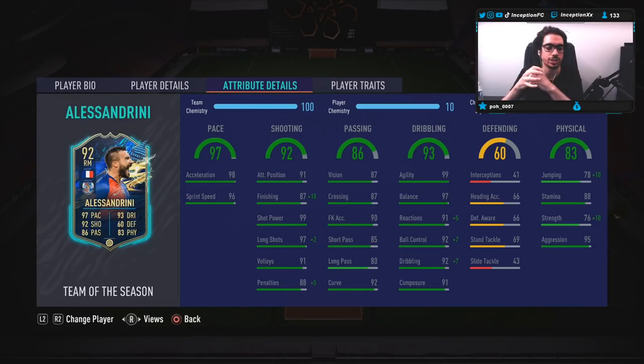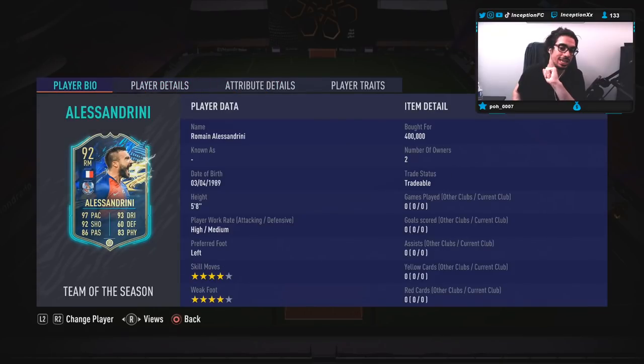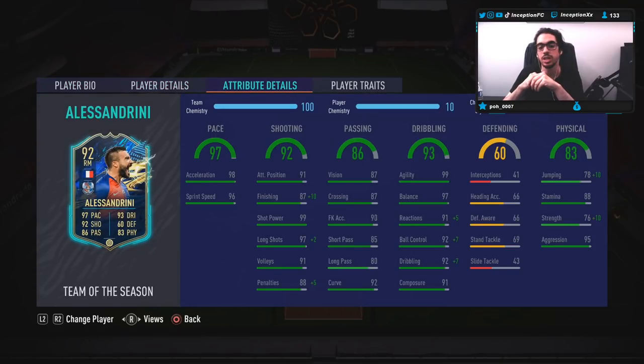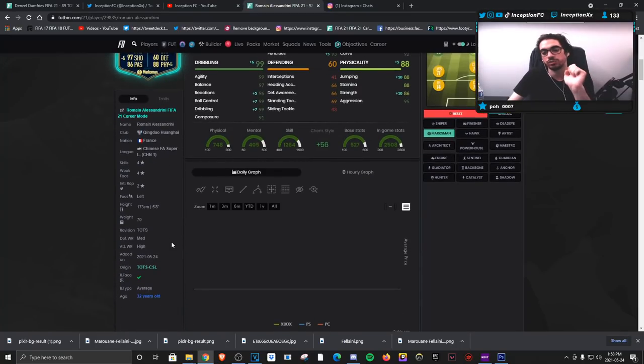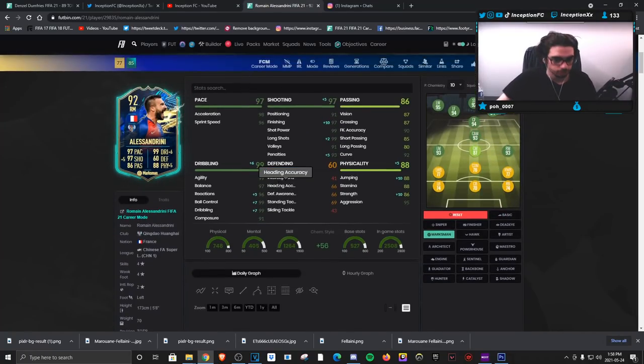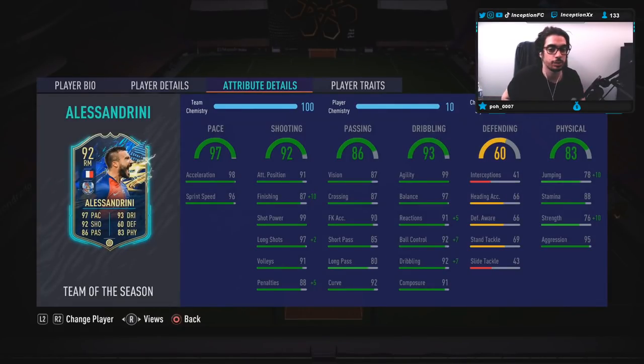Looking at his base card stats in game with the Marksman chemistry style: 98 acceleration and 96 sprint speed is obviously incredible. For shooting he's at 91 attacking positioning, but he does have the high-medium work rate. At 87 finishing we want to increase that as much as possible with the Marksman, because we're also working with really good shot power. He's five foot eight with an average body type but some pretty high dribbling stats, and he has 91 composure to work with both shooting and dribbling.